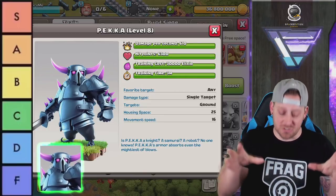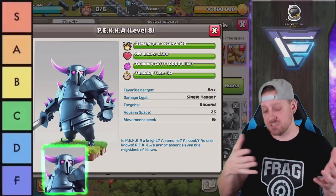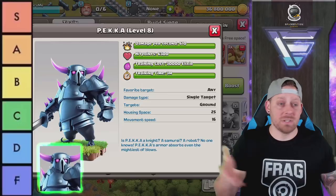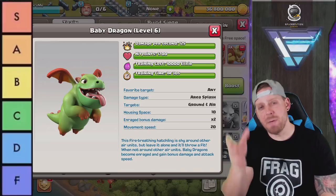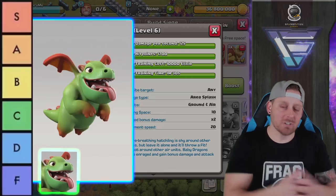The Pekka is beastly, strong, and weak against single-target Inferno Towers, but a lot of strategies now enable her to just dominate through a base — talking about smash strategies including some Yeti or just the Pekka themselves. She's super strong in the meta right now. We've got to go ahead and give her an S.